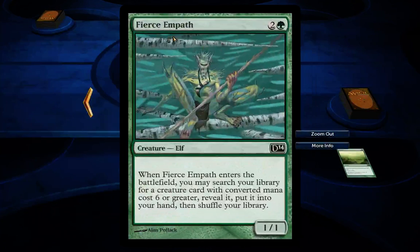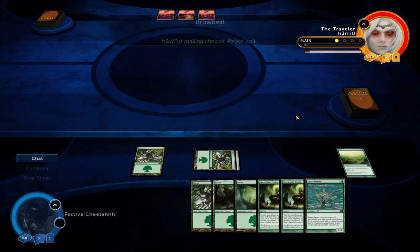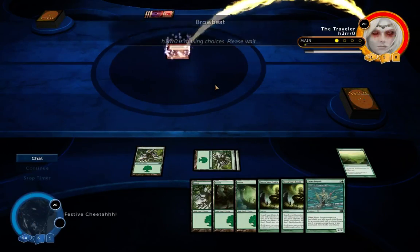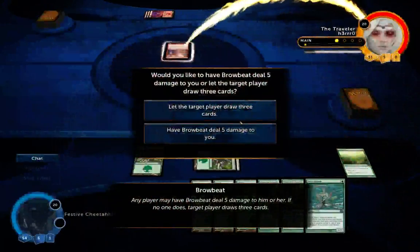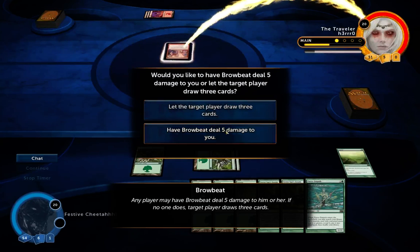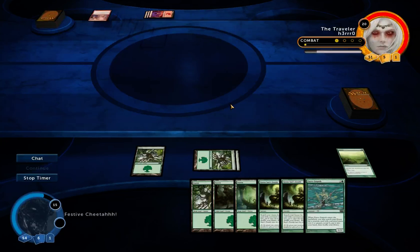He'd probably use Fierce Empath to bring out Primeval Titan. Now I can take five damage or I can allow him to draw three cards. He'd go to eight cards if this happened, so he'd have to discard one anyway — essentially drawing two cards. But as you can see by his land placement he hasn't got any blue lands, so I'll take the five damage.